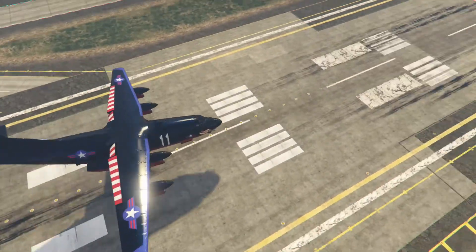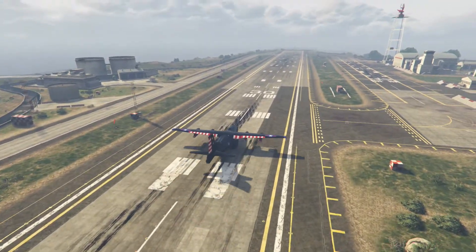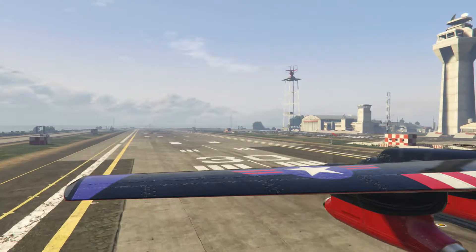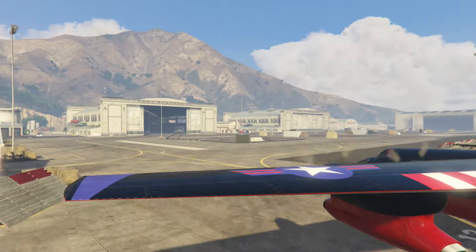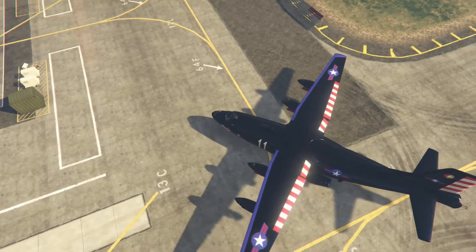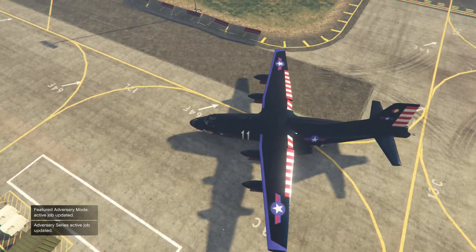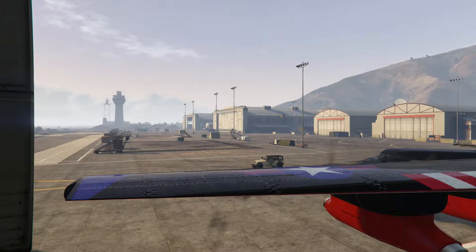Doesn't that look like a beautiful landing? And perfect. Now, when you go to store this thing in your hangar, you might want to think: which hangar would you store this in? How will it fit in the hangar? Well, if you put it in the hangar that you don't own, it fits absolutely perfect.